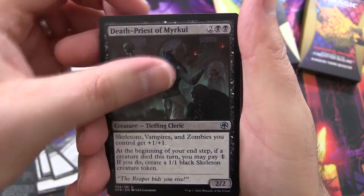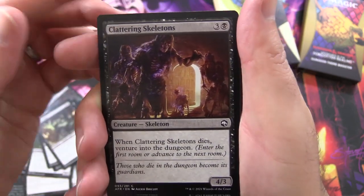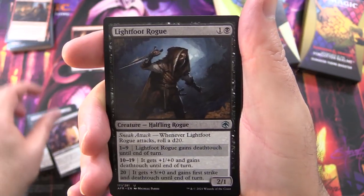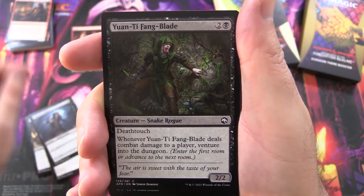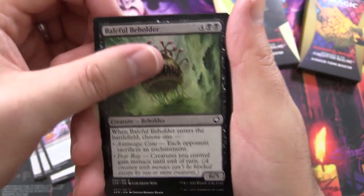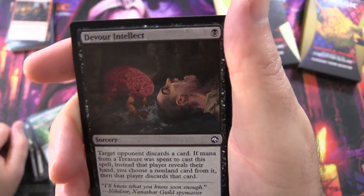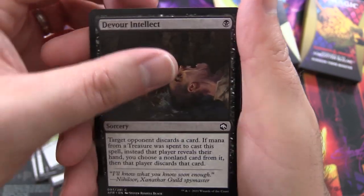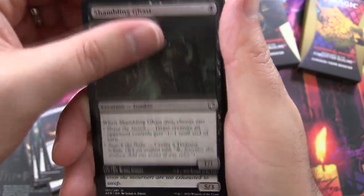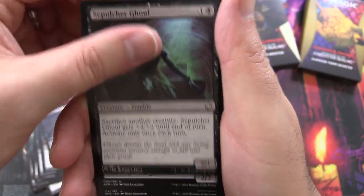Herald of Hadar, another Death Priest, Fates Reversal, another Ogre, Clattering Skeletons — you can do some Skeletal Tribal decks in this set. Lightfoot Rogue, Yunti Fang Blade, Snake Rogue, Precipitous Drop, Fates Reversal, another Beholder, Devour Intellect — we've got this brain with hands, arms, legs going up to a guy who looks suitably terrified. Check for Traps, Horde Robber, another Ghast, Grim Wanderer, Goblin Warlock, Feign Death, Sepulcher Ghoul.